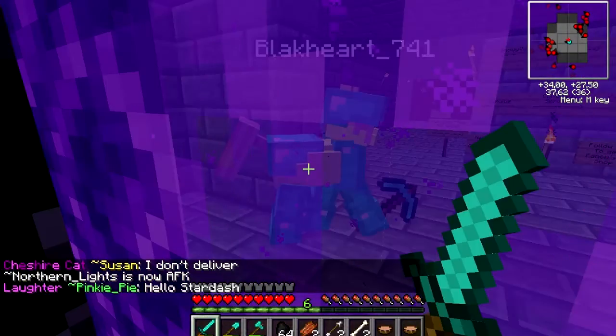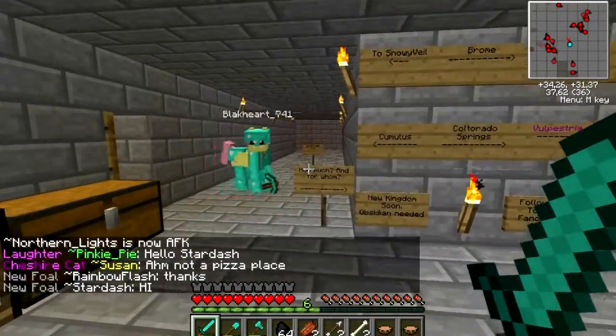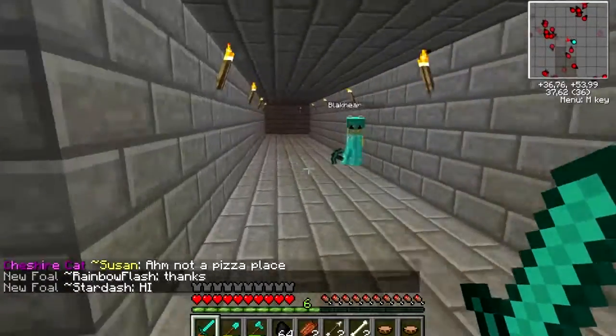When you're in the nether, you will have two ways to go. You have to go the way which has a sign that says Camulus — this sign. Then you follow along and take a turn to the left.